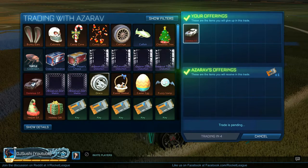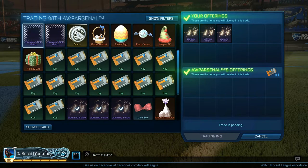In this trade I got a key for the Dominus GT, which was pretty good because it's usually hard to get a key for an import. Then I traded three Lightning Yellow for one key, which is worth it — all good.